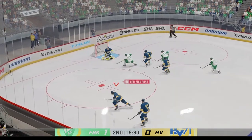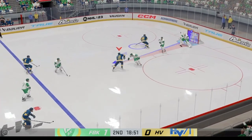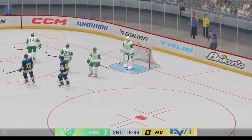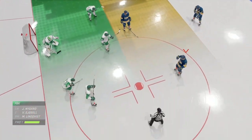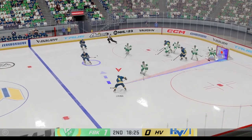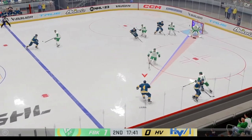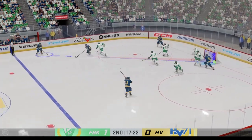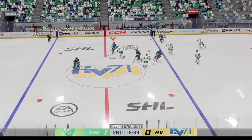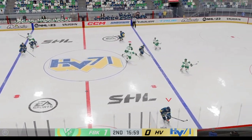Still not so good face-offs for me. Great pad save and a counter attack - two-on-two situation, it's better to shoot than lose the puck. The face-off - I hope for HV. Shot from the blue line from the defenseman, not so good. Another shot, another slap shot - still not so good. The problem with the scoring: how to score? That's the question of this gameplay for HV.